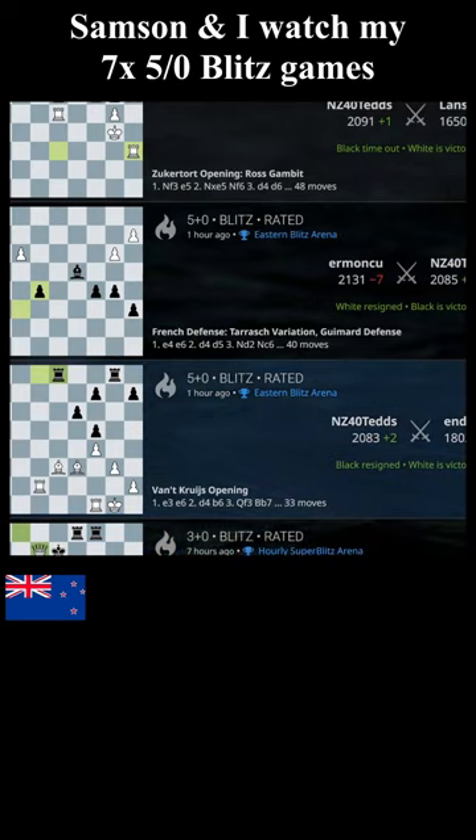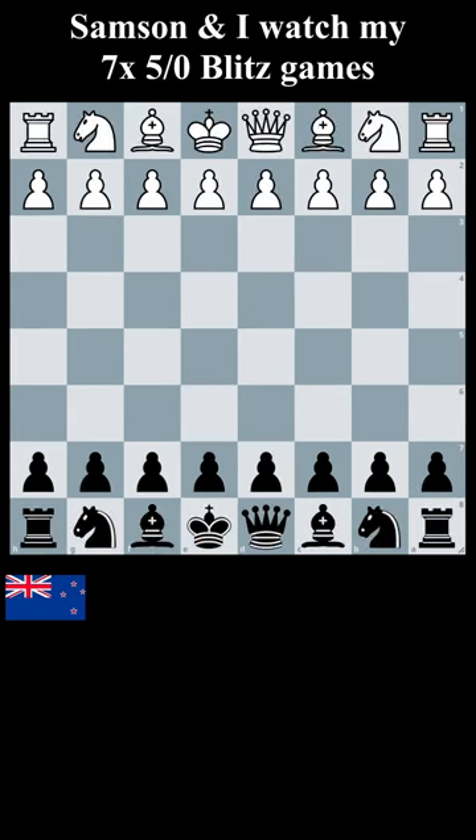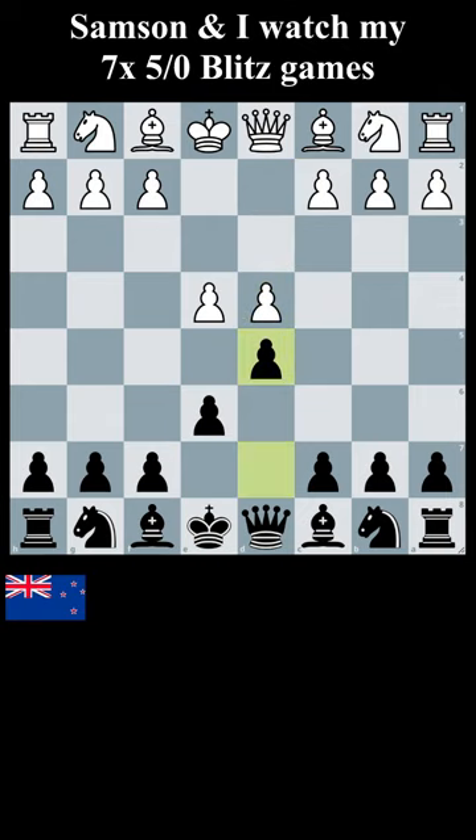We'll go to the second game now, and you'll get to see the positions at the end. My opponent is rated 2131. I haven't played any King's Indians or similar. But here we have, for the time being, a normal Tarrasch French defence.